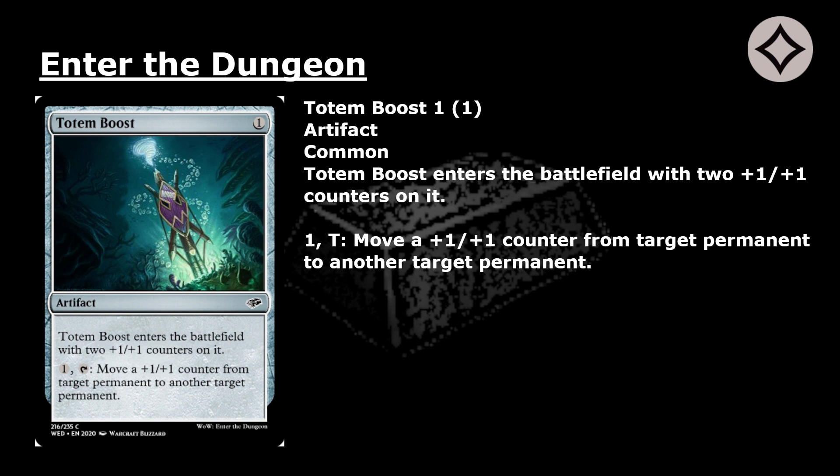Totem Boost: 1 mana for a common artifact. Totem Boost enters the battlefield with two +1/+1 counters on it. Pay 1 and tap: move a +1/+1 counter from target permanent to another target permanent.